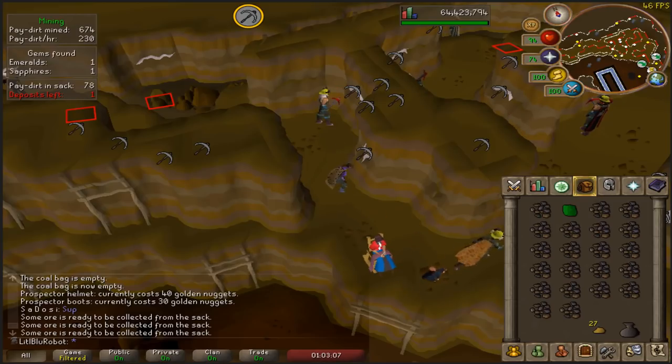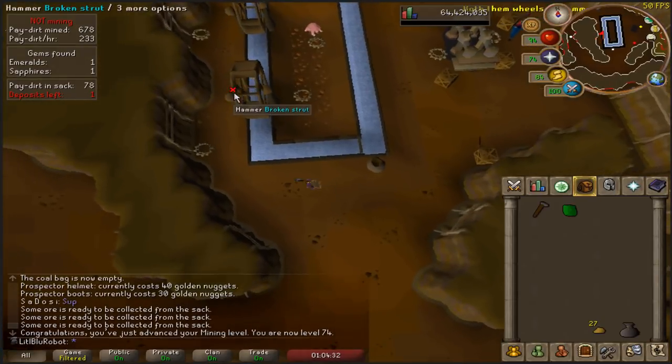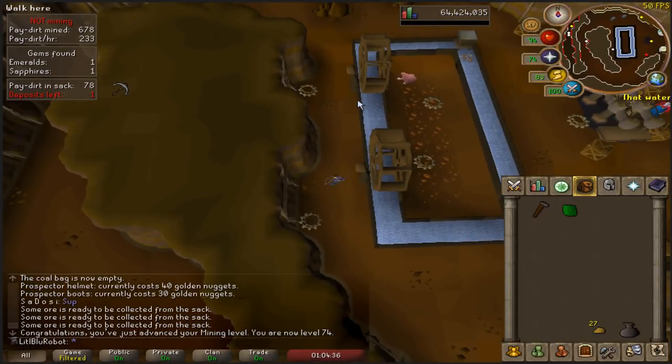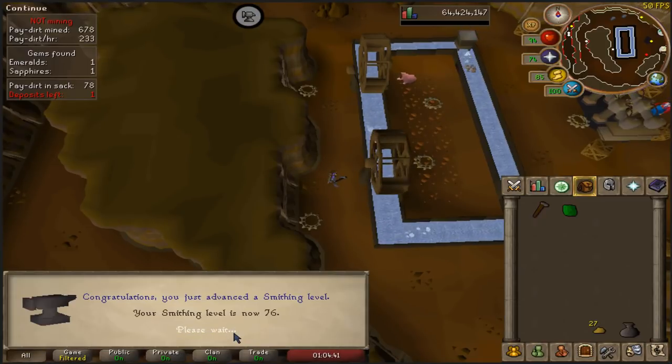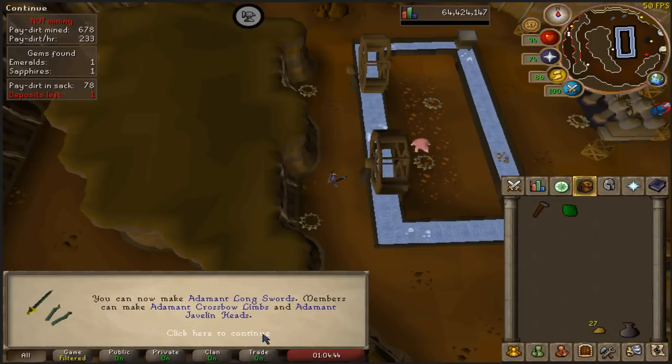There we go — 74 mining. Nice and easy doing some Motherlode Mine while I train thieving on my main. Another quick level, pretty much straight away. This should get me a smithing level, I think. There we go — 76 smithing. Is that Addy Longswords? I don't think I'm ever going to make Addy Longswords.